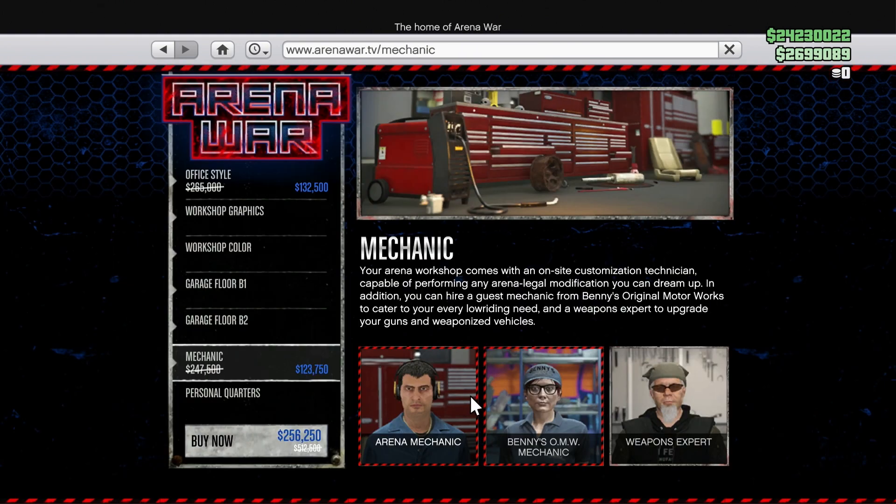For your property discounts this week, just the one — it's Arena War. The workshop is discounted, and all of the upgrades for that as well.